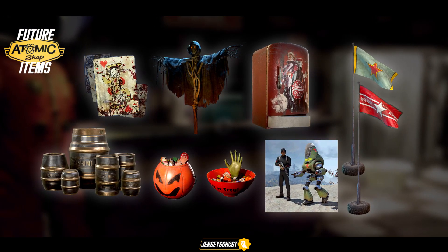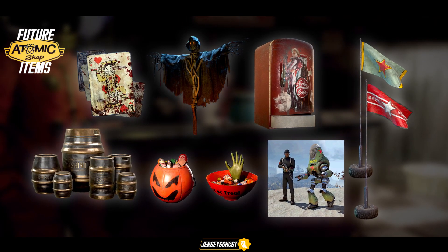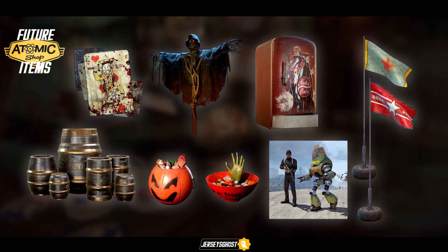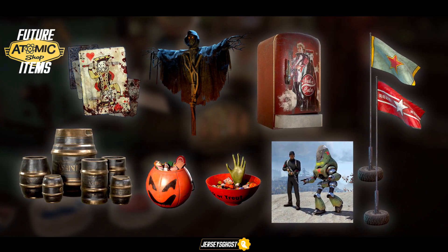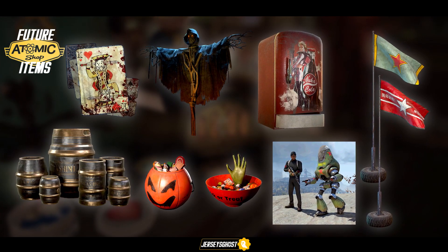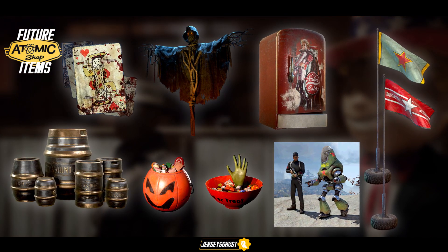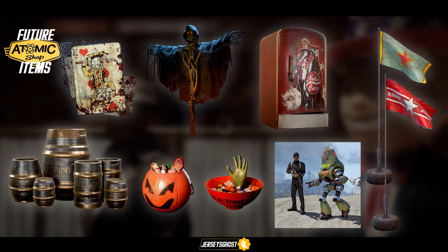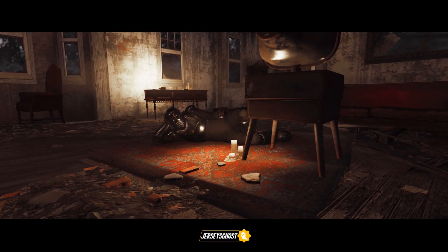Last but not least, a few CAMP decor items right around the corner: a Nuka-Cola variant of the fridge, Nuka-Shine kegs to place around your camp, some Halloween decor to hold candy for guests, a communist variant of the Collectron, two communist flags, some worn-out card posters to place on your home's wall, and a Grim Reaper variant of the scarecrow.